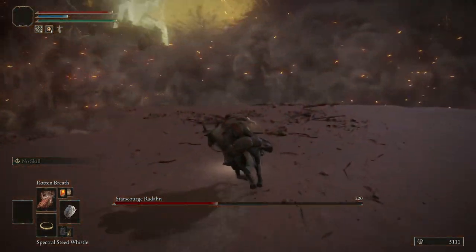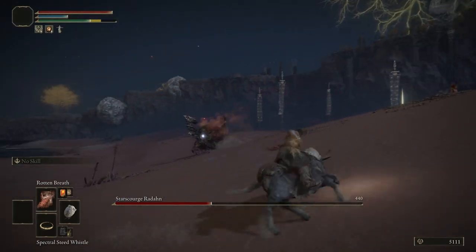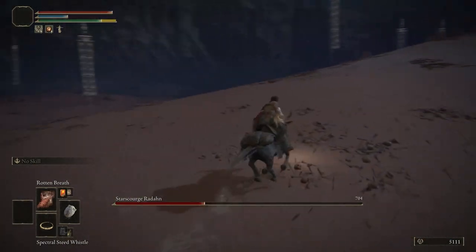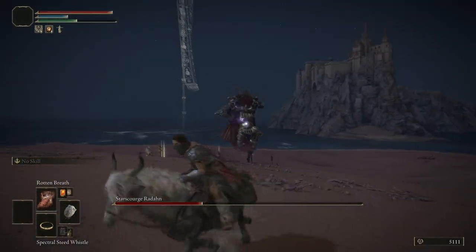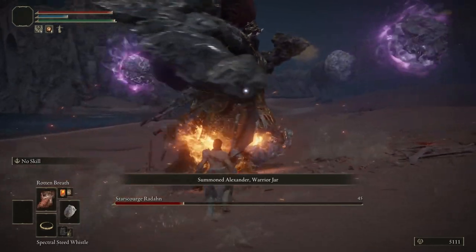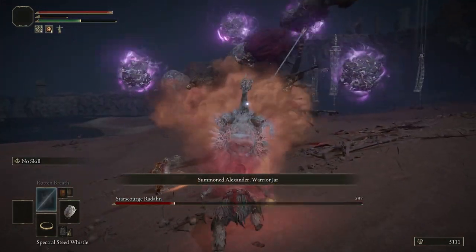Once he falls down you're gonna have to scarlet rot him again — be very careful, he is super aggressive at this point. He will destroy you, clap you, and break you in half. So summon your summons again, run up to him after he finishes his combo. More summons for the blood god. Clench your butt cheeks and get in there — scarlet rot this man. Just do it, don't even think, then get the freak out of there.